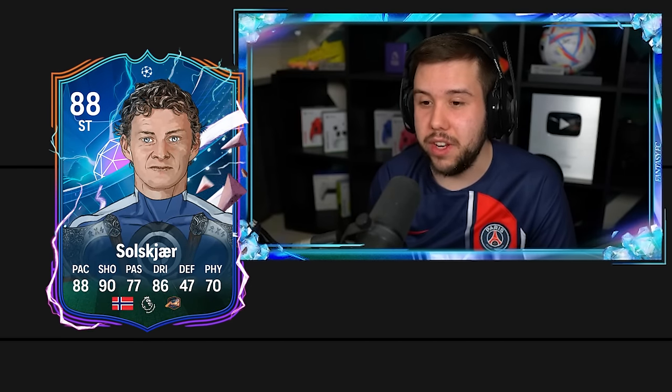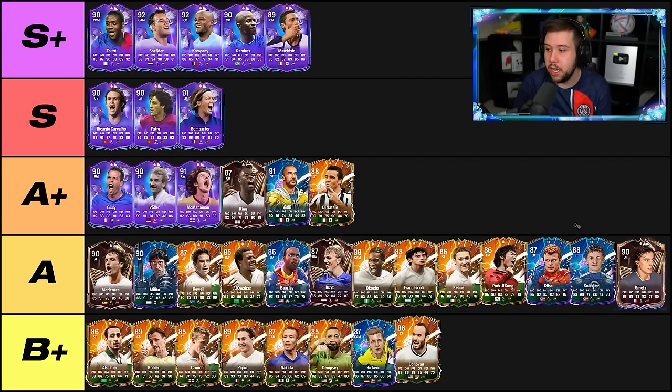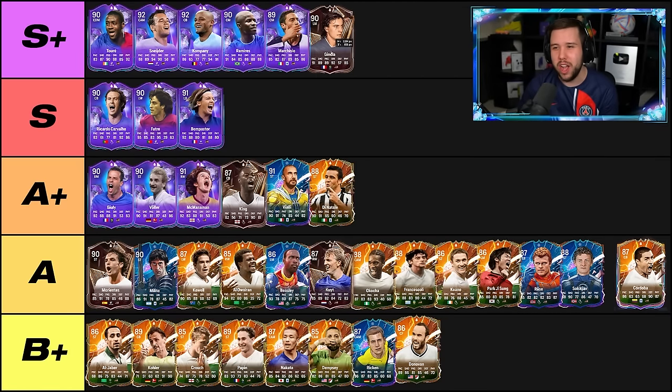Solskjaer — shooting wise good, dribbling wise definitely not good, pace wise okay. He's definitely better than those strikers in the B plus tier. I'm going to put Solskjaer in the A tier. Janola's triple threat card came out as an SBC a few days ago. The card is unreal — he's an absolute joke, so good with the R1 dribbling. The pace is amazing, the dribbling is solid, the shooting ability is up there. Janola is just an insanely good card. I'm definitely going to put him in the S plus tier.